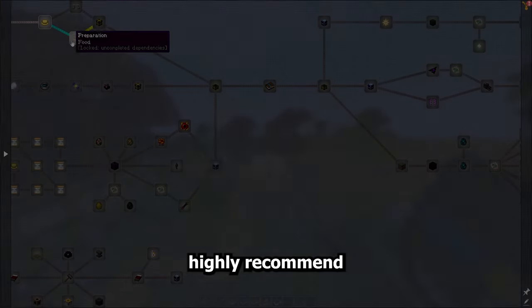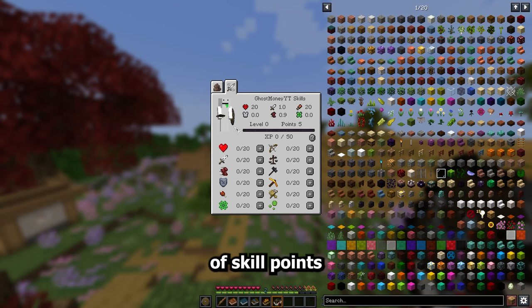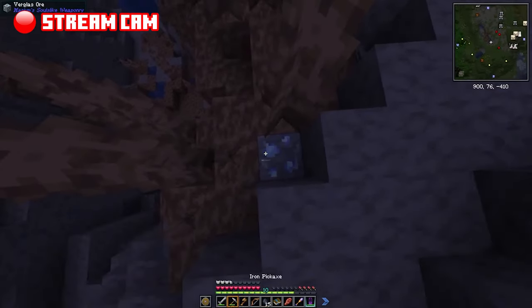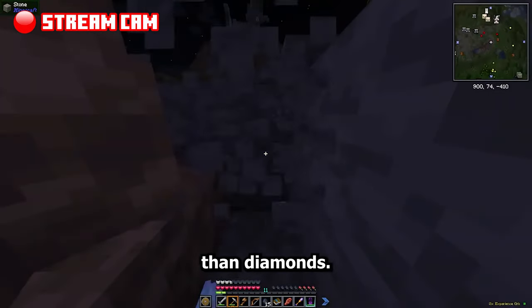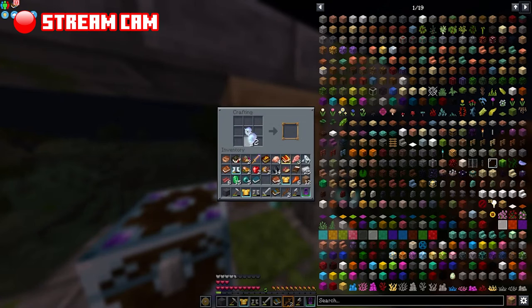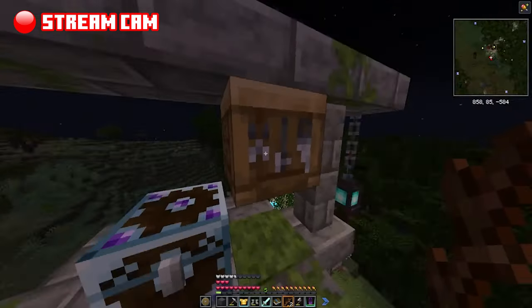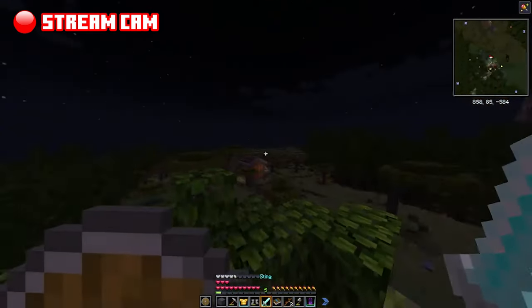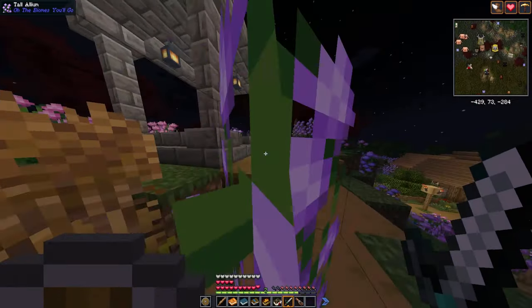I would highly recommend completing those story mode missions first to obtain skill points and get stronger quickly. After that, I'd recommend mining as much verglass ore as possible. When I played this on stream it was exponentially stronger than diamonds — I'm not sure if it's stronger than netherite, but it's very strong ore. It's relatively easy to find; it kind of looks like diamonds but has a blue hue to it. Craft some swords, tools, and a full set of armor and you're set.